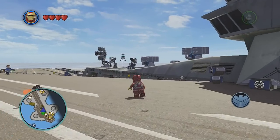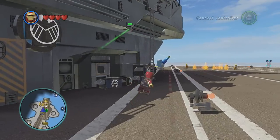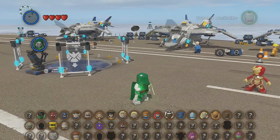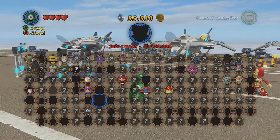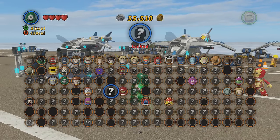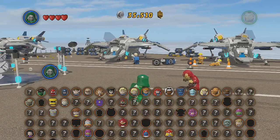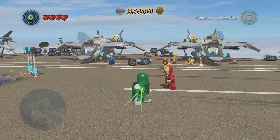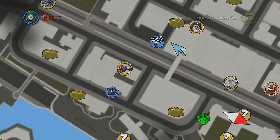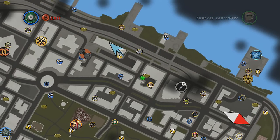Welcome back to another let's play of LEGO Marvel Super Heroes. We're doing the free roam of this game since we are replaying it. Our goal is to try to unlock all these characters — some are unlocked and we just need more money to purchase them, but all these question marks we still have to unlock. Let's take a look at the map real quick. We've got lots to do in this whole island of New York City.